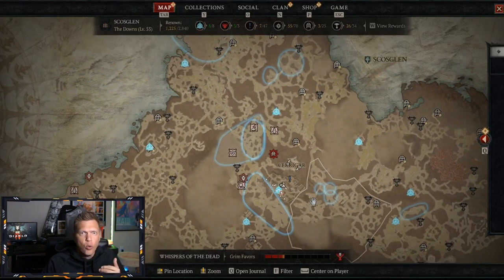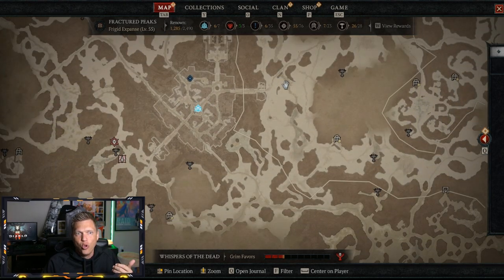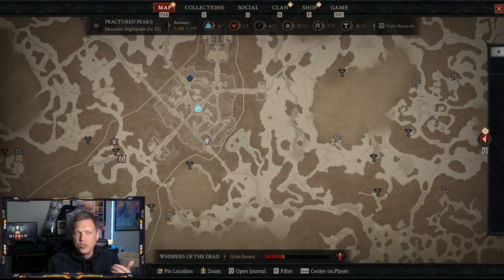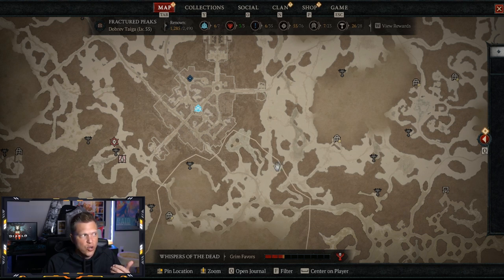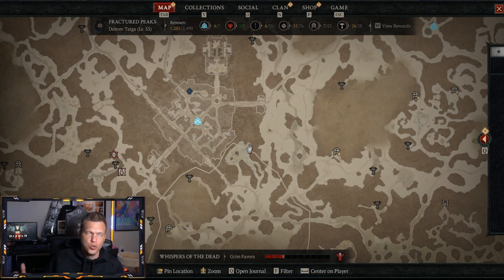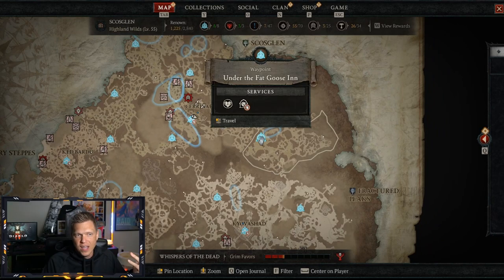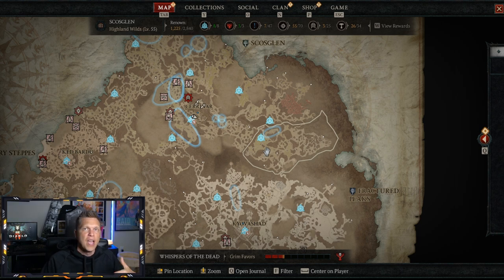There is a spot right outside of Kyovashad, the main town everyone's familiar with, where you can farm a decent amount of polar bears pretty quickly. Come out the eastern side of Kyovashad and along the southeastern area close to town — right in here and then up in here — you can usually farm like five polar bears pretty quick. Reset the game, do this route, farm five polar bears. You can also come up to the Fat Goose Inn and head down to the southeast, where you can usually find a few bears or thorn beast-type champions.